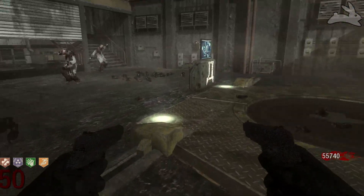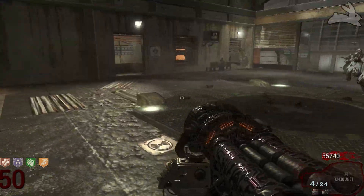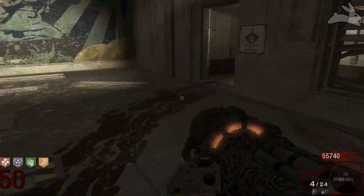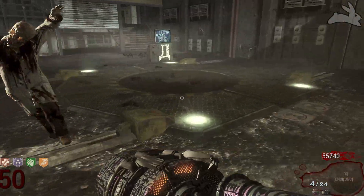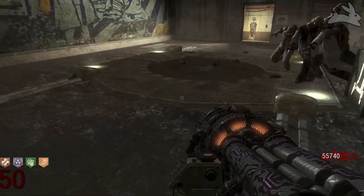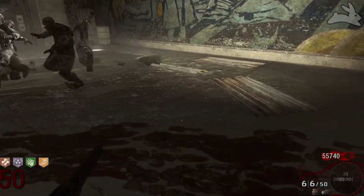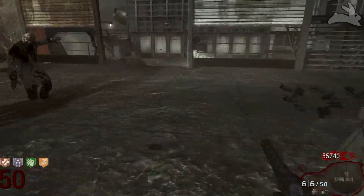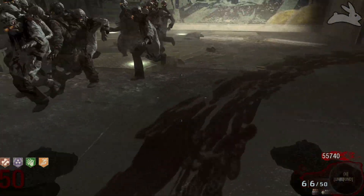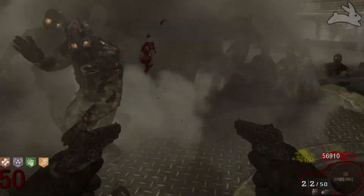Mustang and Sally is the upgraded version of the M1911, which is available on Black Ops 1 and Black Ops 2. If you're playing on World at War and you upgraded the M1911, you're going to get the C3000 B-Hotches, which if you dual wield basically becomes Mustang and Sally. If you're playing on Black Ops 3, really the only way to get this is on a custom map, and it depends on which kind — some have the M1911 upgraded to be fully automatic, while others actually have it upgraded to Mustang and Sally.